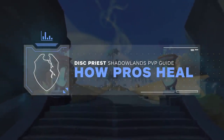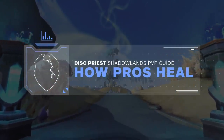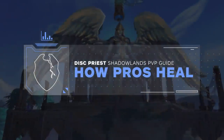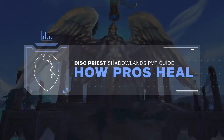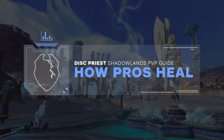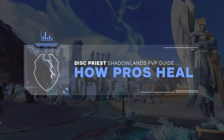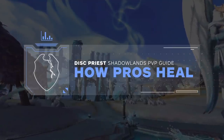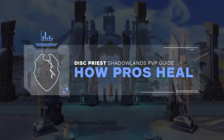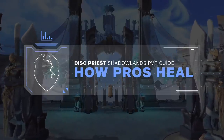Welcome to part 2 of 4 in this Disciplined Priest course. By the end of this course, you should know everything you need to know about Disc Priest inside of an Arena setting. Step 1 covered building your character — which talents, covenant, and legendaries to choose. Step 2, which is this video, covers how to heal inside of Arena, including how to deal with burst damage. Step 3 gets into tactics — CC and setting up kills. Step 4 is all about playstyle and how you should be looking to play in Arena.